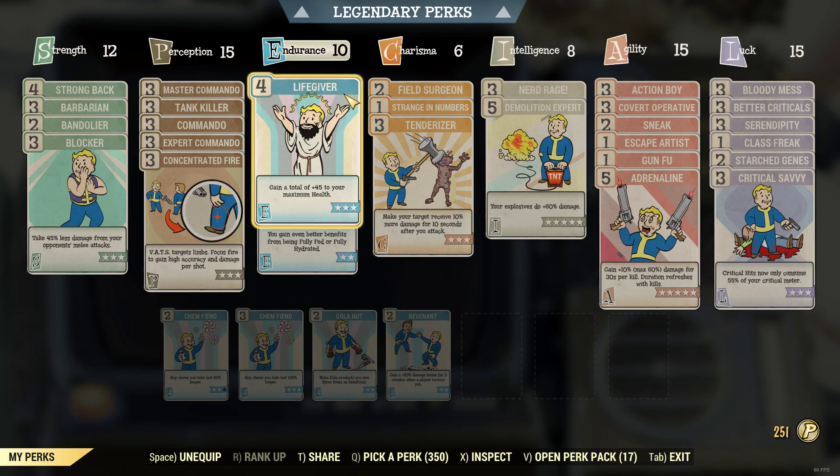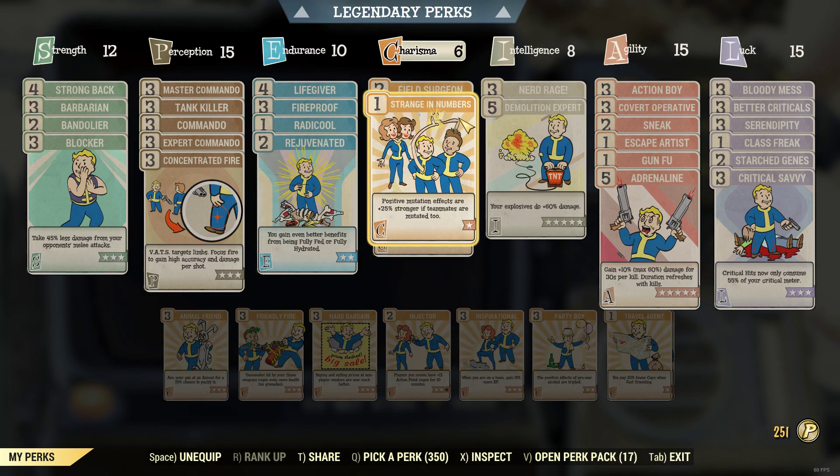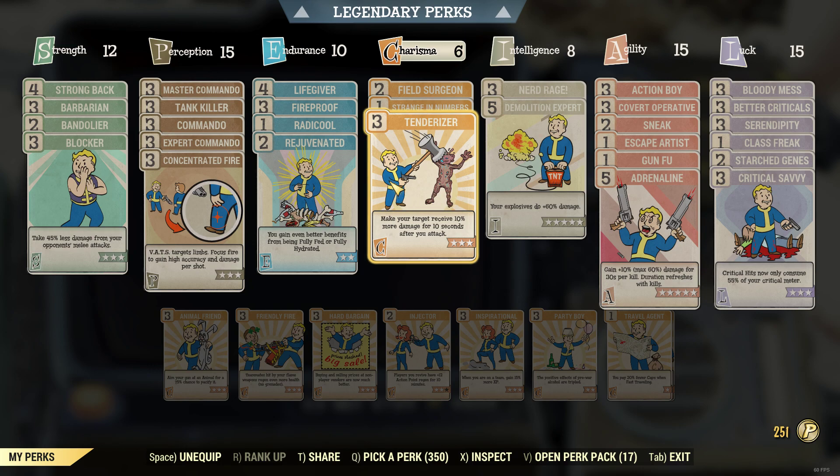In Endurance I have Lifegiver, Fireproof, Radicalist, and Rejuvenated. In Charisma I have Field Surgeon, Strange in Numbers, and Tenderizer.